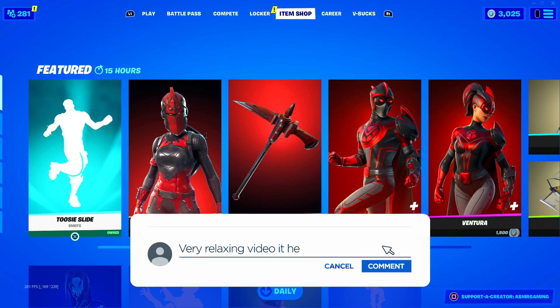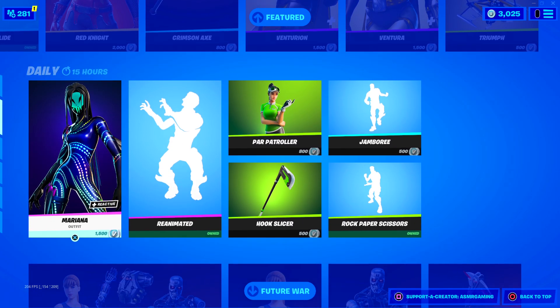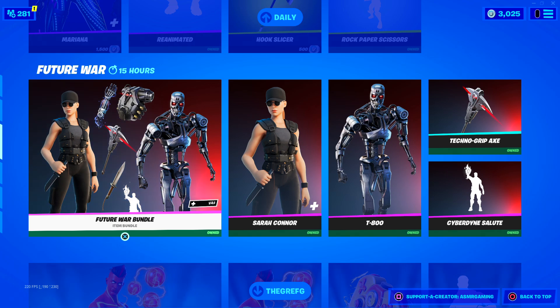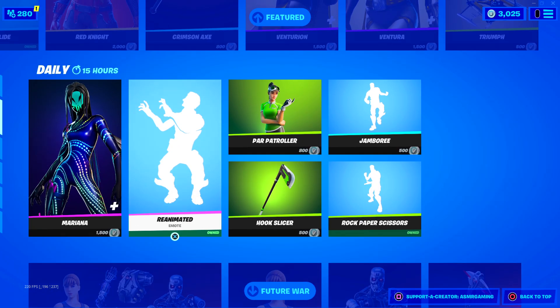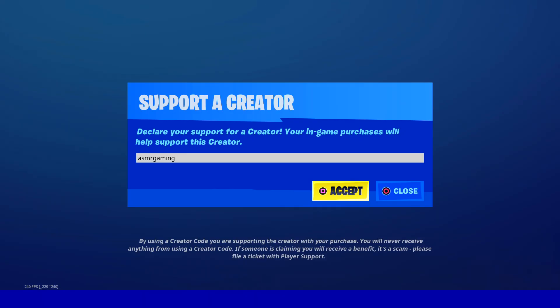2C Slide is back, Red Knight is back, we got the Venturian skins. The Reanimated Emote is back — that's pretty cool. The Terminator pack is still here, and the same for the Gryff G bundle, so that's awesome. Pretty good item shop today; we got some nice emotes that came back. If you're picking up anything, be sure to use code ASMR Gaming.